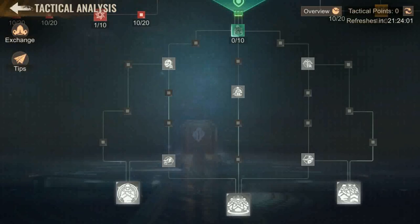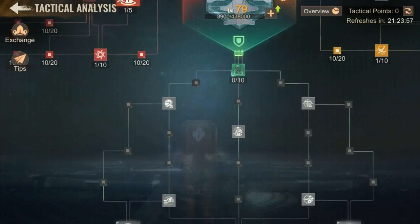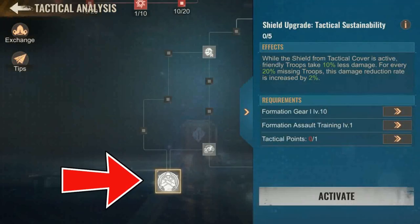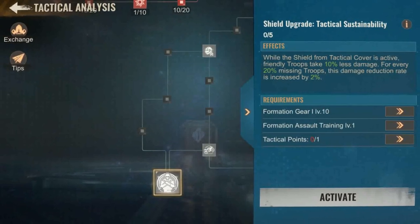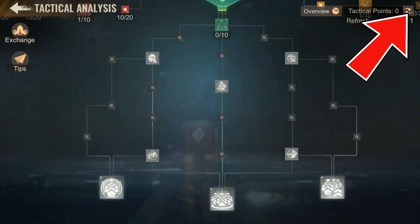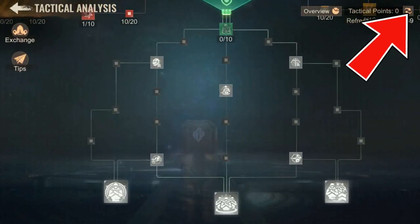Meanwhile, if you're a rally joiner, it is unlikely you will reach aircraft formation system upgrade level 74 so soon, meaning you won't have enough tactical points to unlock the entire combo skills yet. This is where you should focus on the shield path for now, until you reach aircraft formation system upgrade level 74. Then you can reset your tactical points and redistribute them to combo skill 3.